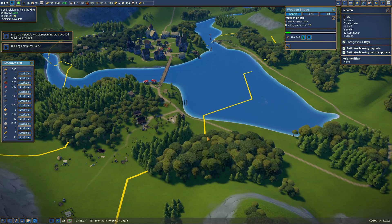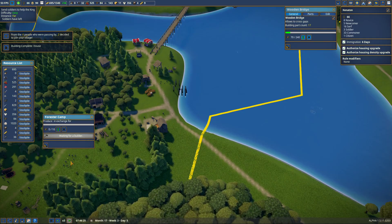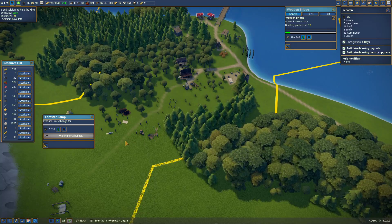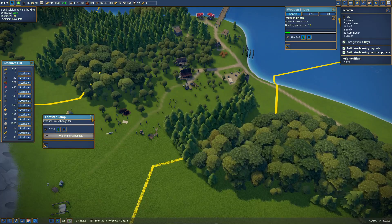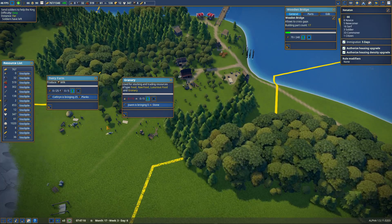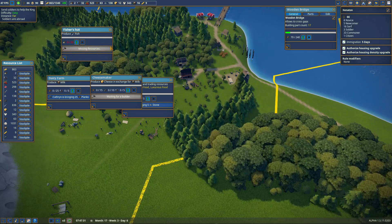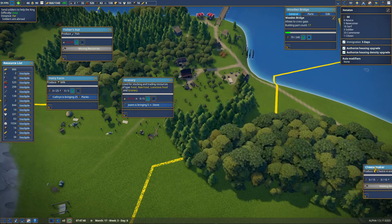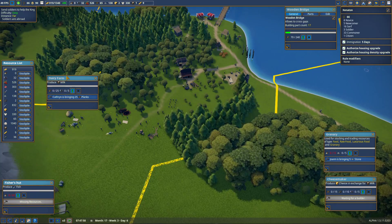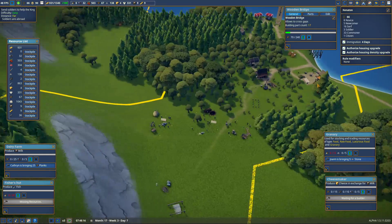Now we can carry 1,300 gold — that's good. We're going to tell these guys to do the things — this is our next batch of stuff to do. It's just all over my screen, sorry. Anybody trying to watch is gonna be like 'her screen is crap.' Notice he's coming in a different way now, going here — that's fine.